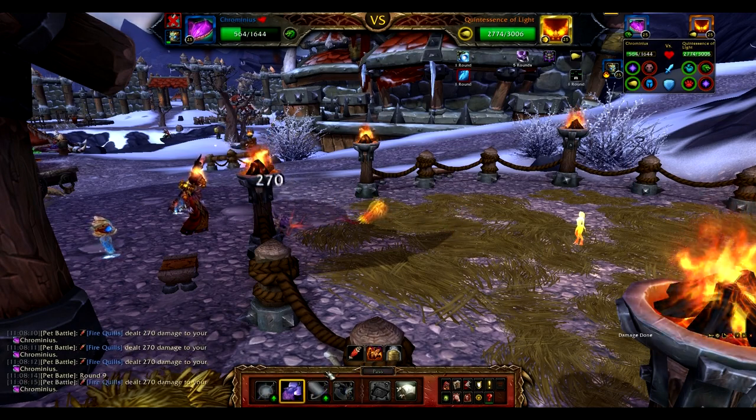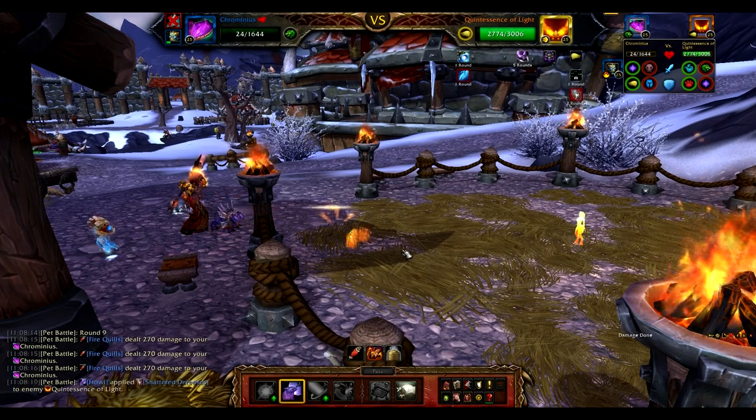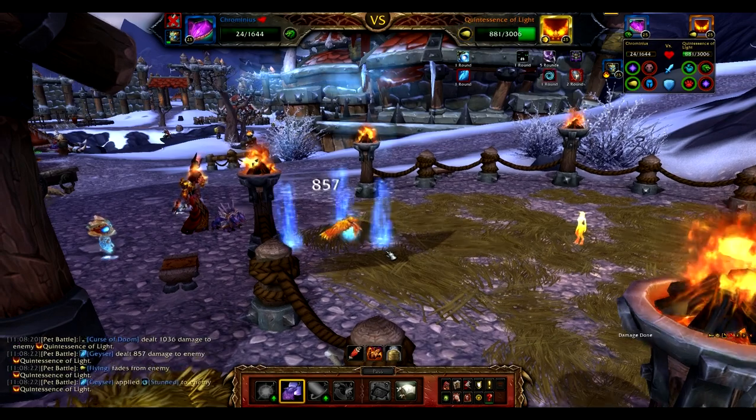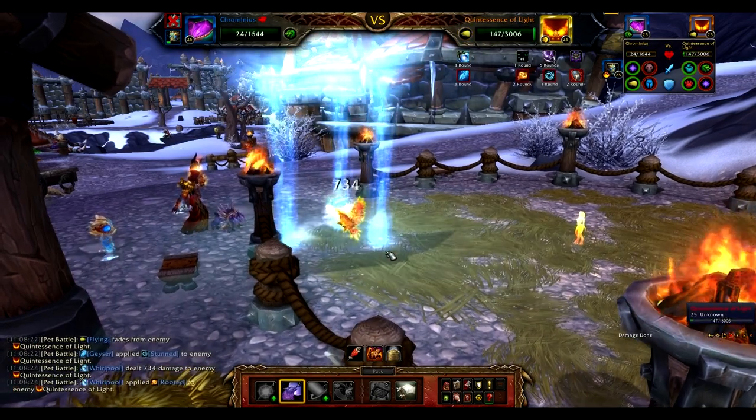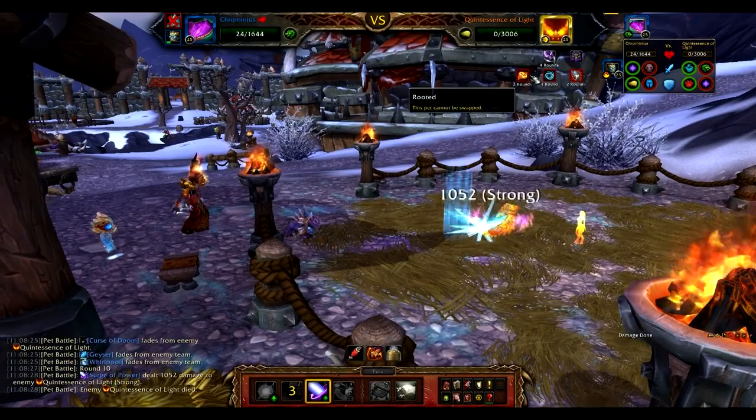Now all that's left to do is pop that Howl, which is going to give you two rounds of damage increase, and all those bombs that we laid earlier are now going to go off in succession and bring her very low. And with a final surge of power, Quintessence gets owned!